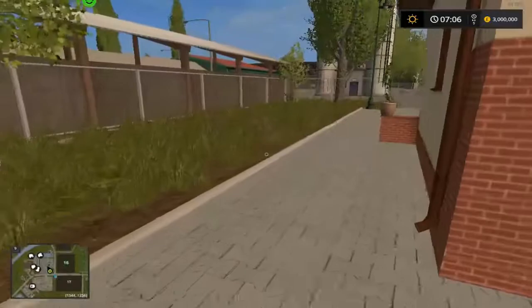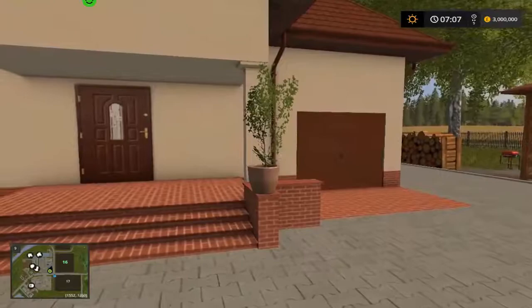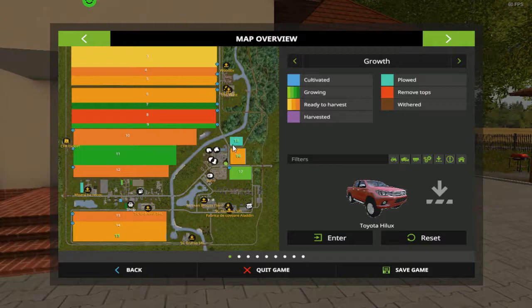We just moved in, we don't have anything at all - no animals, we did have some but I sold them off just to make a bit of money. As you can see in the top right-hand corner we've got three million pounds - yes it's a bit more than the 20,000 you normally start with. Let's have a look at the map and see what we own: fields 15, 16, and 18. Field 16 has wheat, 15 has soybeans, and 18 is just cultivated.